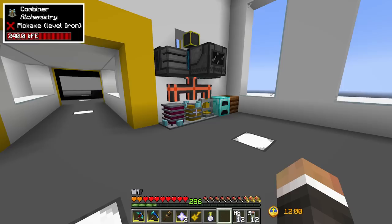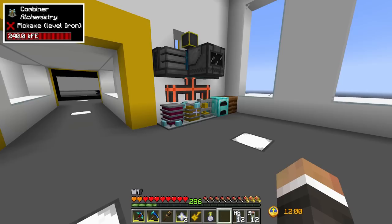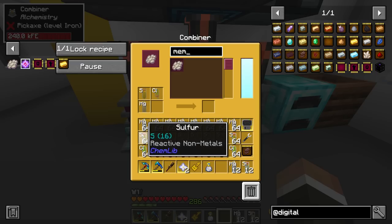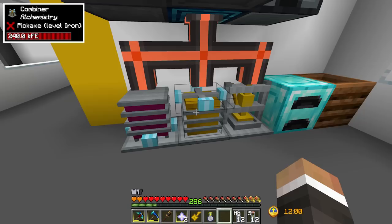After some quick cactus farming and breaking down sulfur from Thermal Expansion and warped wart block for mercury, we should be able to make 32 phantom membranes over in the machine here - which is going to get us the maximum number of quantity upgrades. And there we go, 32 phantom membranes done.